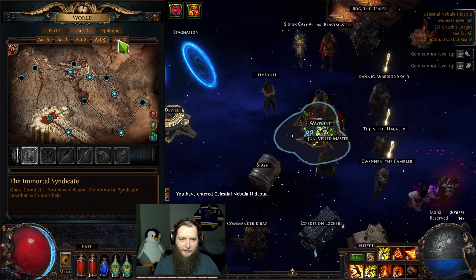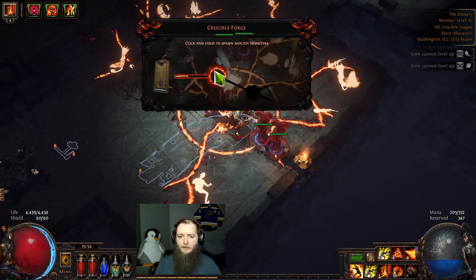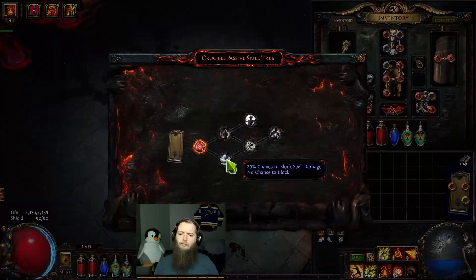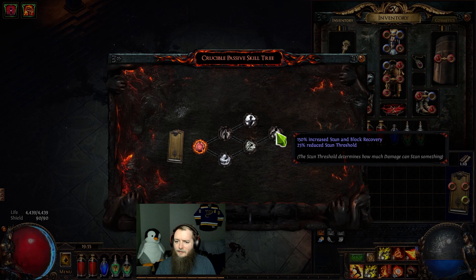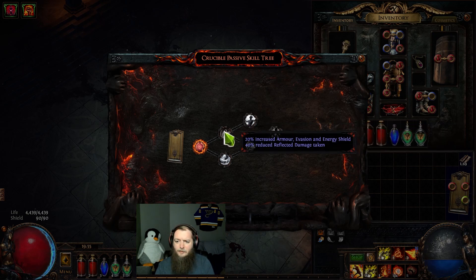The infernal cry could really help with this. Got it — 20% chance to block spell damage, no chance to block, 30 life, movement speed with low dex — that's good for an armor shield. Stun and block recovery and lower stun threshold. 100% freeze avoid, increased chance to be ignited — that's insane. Increased armor, evasion, ES, and reduced reflect damage taken — this tree is pretty cool. I need to start getting gems leveled here. I think I take determination. I need a melee physical, elemental damage with attacks. Eternal blessing, fire pin.